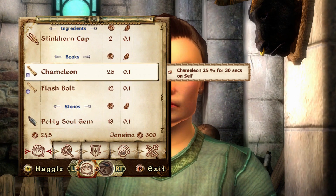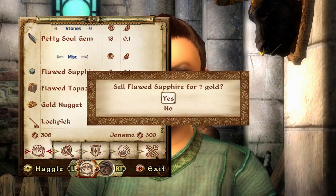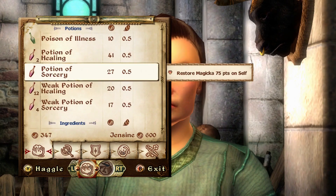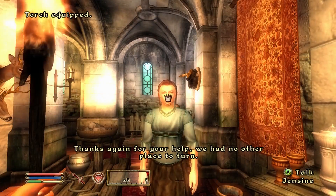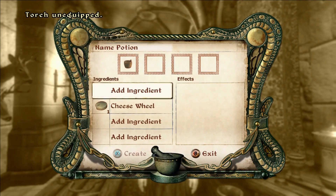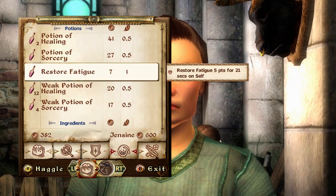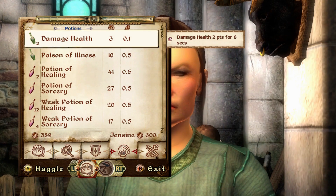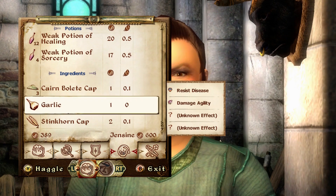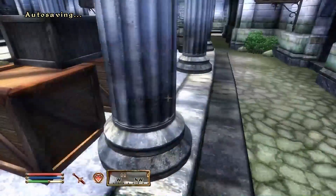Selling off all our stuff — 37 rat meat, what the heck. I'll keep the petty soul gem and the chameleon scroll. I never use scrolls in this game, I just sell them for money. Keeping the damage health potions, healing potions, and Magicka potions because I'm definitely going to need them. I'm not playing on a ridiculously hard difficulty — it's set about halfway — but some enemies can be really difficult.